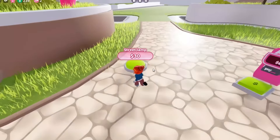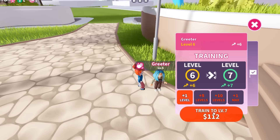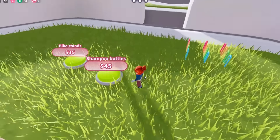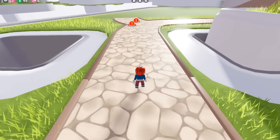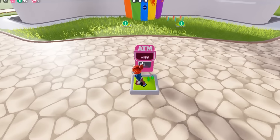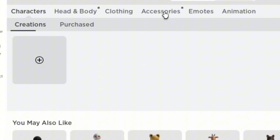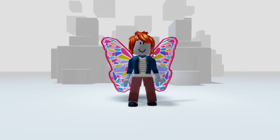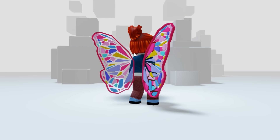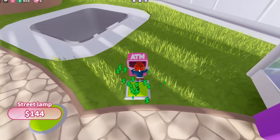Now collect some money from the ATM and purchase buttons. I suggest that you train your staff to make more money per second. Continue purchasing a few buttons to bring up the office button. The office button will appear when you purchase the bin button and the pathway button. You'll get the second item once you purchase this button. Here's the badge for the second item — the item will be in your back accessories. These wings look adorable and colorful.